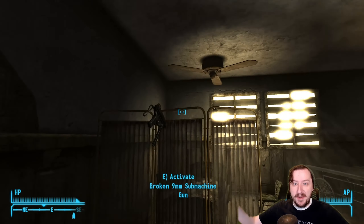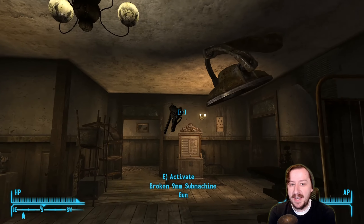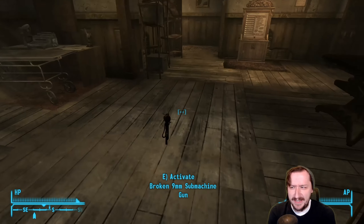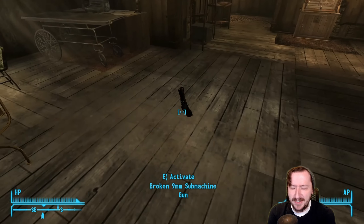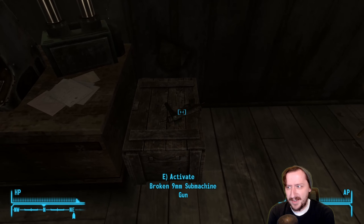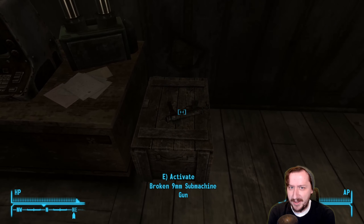Hello and welcome back to The Wasteland everybody. Welcome back to Fallout New Vegas where today we're going to be taking a look at the 9mm SMG, the grease gun. Even though real life grease guns are usually not 9mm — they're usually .45 — but that doesn't matter. At least it's a real gun, which is more than what you can say about some of the other Fallout games.